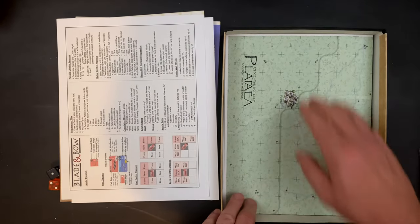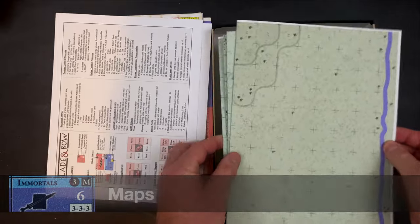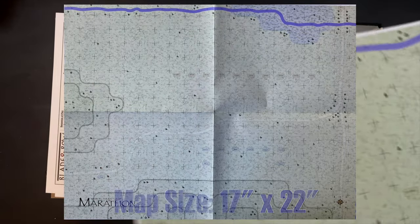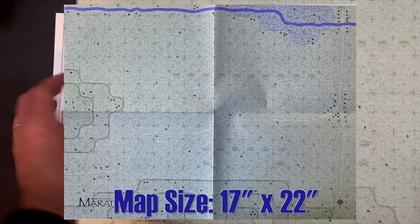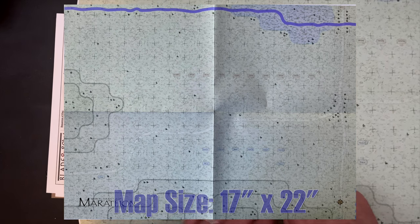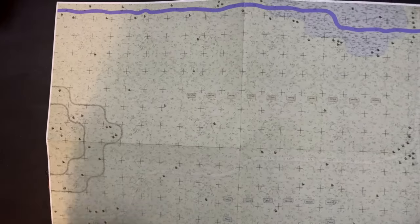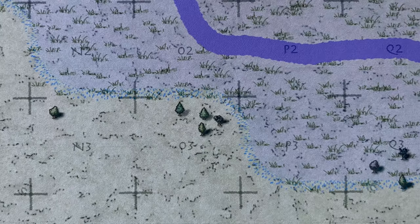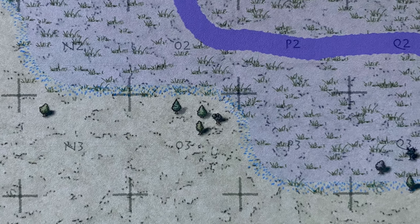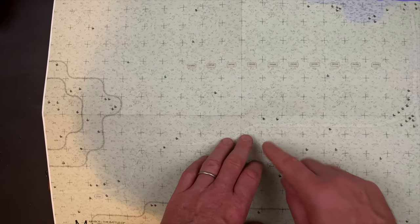Let's take a look at our maps - we have four of them, each single-sided, one for each of the four scenarios. Each one is 17 by 22 inches. These are very functional maps with very subtle terrain that I think lets the units stand out and makes them easy to move. This one here is the Battle of Marathon, the 490 BCE battle. These maps are thicker paper with a cardstock, very matte finish which I like as someone who makes videos of games since there's not really any glare. We are looking at squares here. Let me show you how facing works with units.